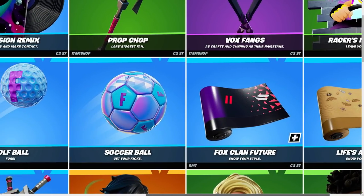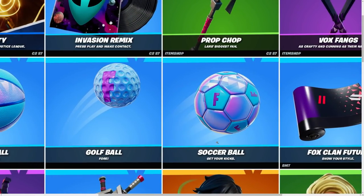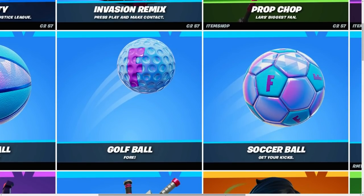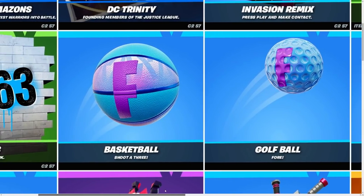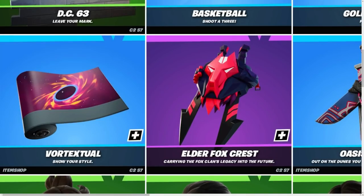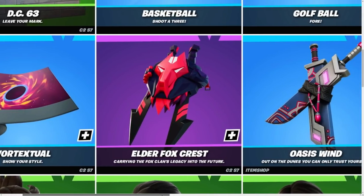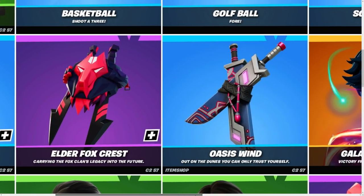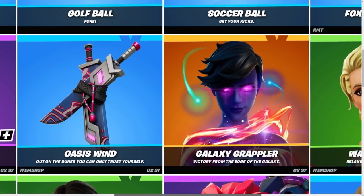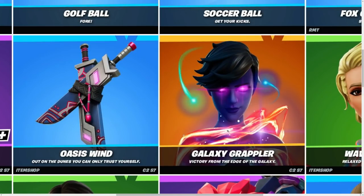There are also a few more skins: Prop Chop, Vox Fangs, Racer's Instincts, Life's a Beach. Make sure to stay until the end of the video. Fox Climb, Future Soccer Ball — this looks so cool, like a rainbow ball — Basketball, Golf Ball, these are probably toys in the game. The Vortex Show from the Galaxy Vortex bundle is super cool as well.